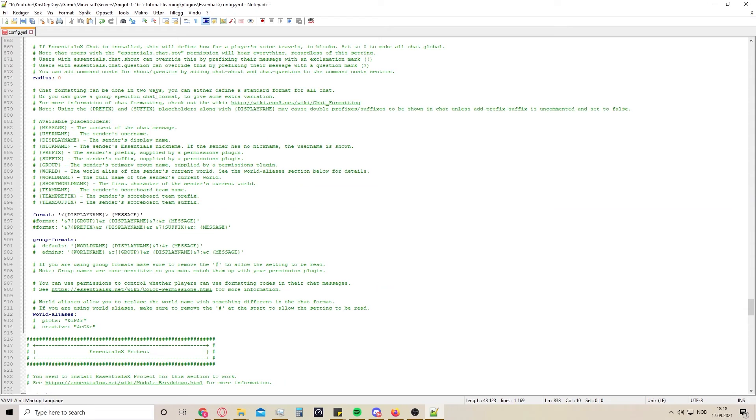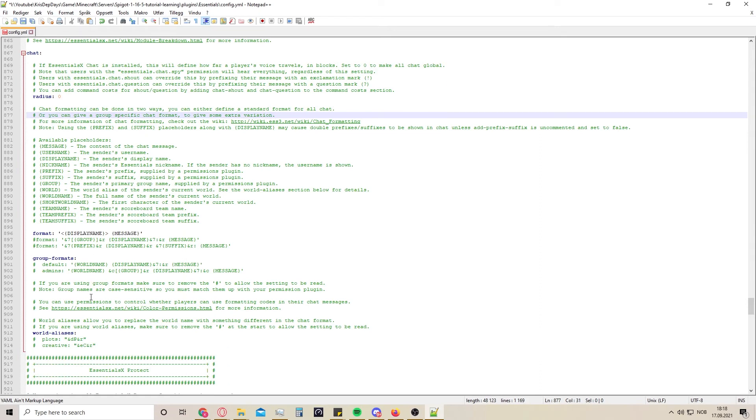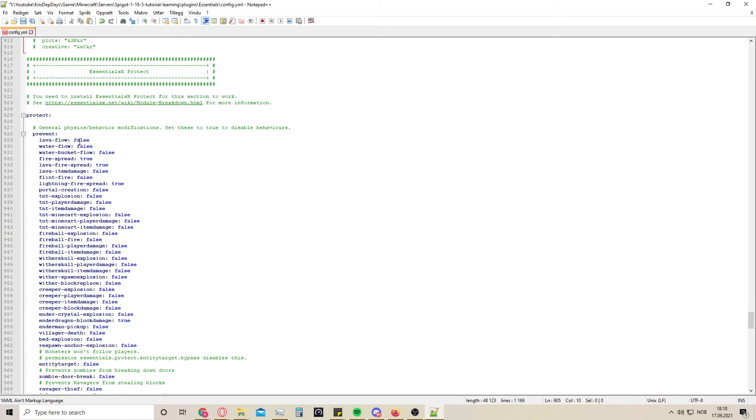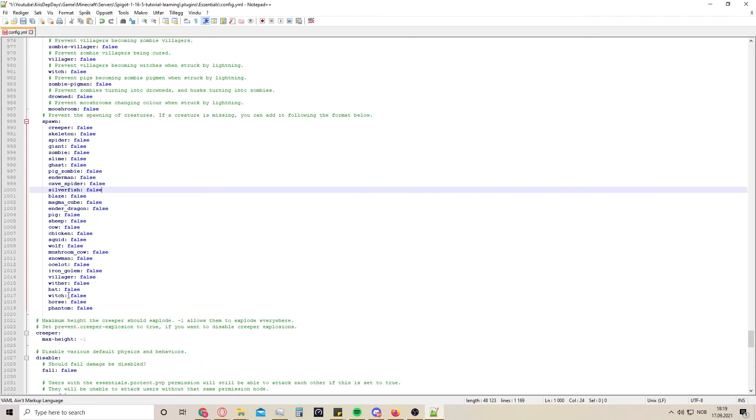The reason I'm not going through all of this is because this would probably be an hour or two long video if I was going through everything specifically, and it's not too hard to read yourself - just read the green lines and it explains everything pretty nicely. Here are protections - these are the standard basic Minecraft rules if you would like to change any of them, like lava flow. If you would like to disable lava from flowing, or if you don't want certain mobs to spawn - like if you don't want pigs or iron golems to spawn, you set it to true.